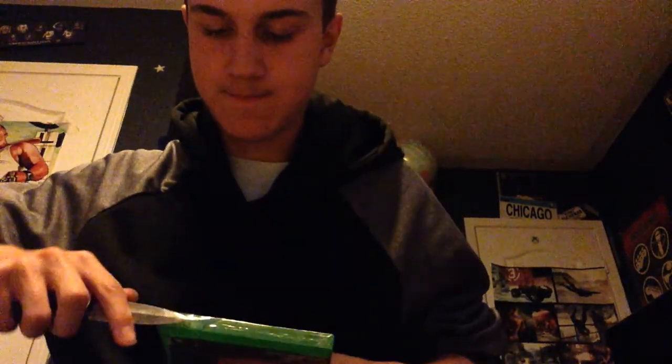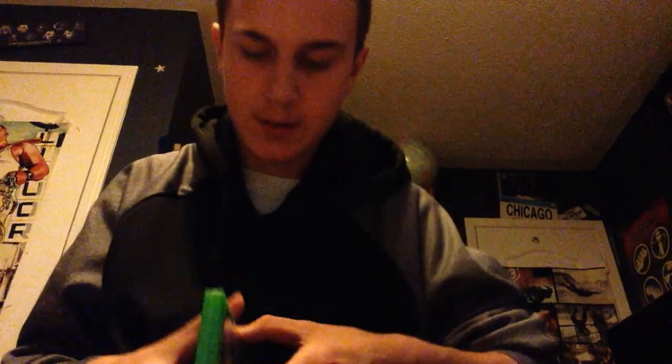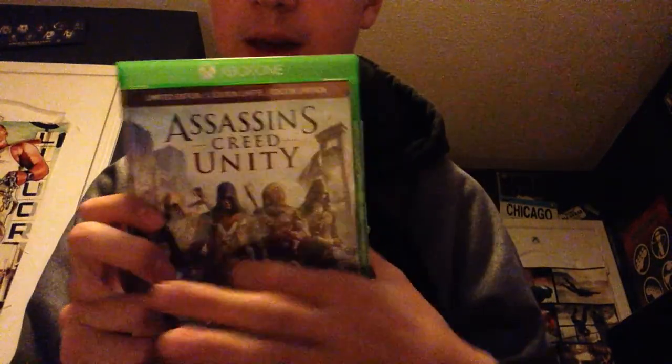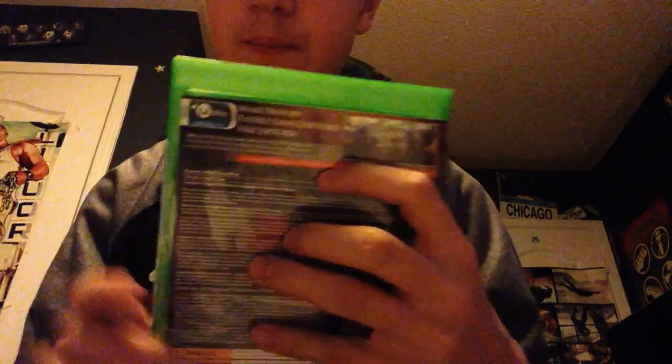I'm gonna cut this open. Alright, so that's open, and I'll open it up. I thought this game is gonna be good, so I was like, why not pick it up. Before we get into the actual game, I'm gonna talk about it quick — just around, and talk about the front. So the front says Assassin's Creed Unity, has all the characters, and it says Limited Edition for Xbox One. The back says Make History, and then a little picture there.